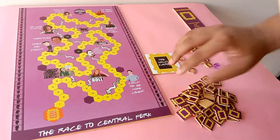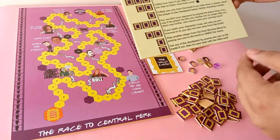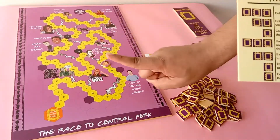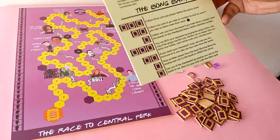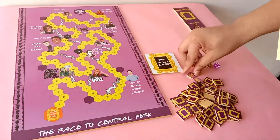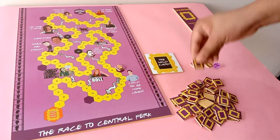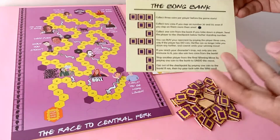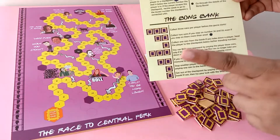It does not matter how many times you land on tiles 36 or 55 — you will always get two coins from the bank. Also, if you take down a player and send them to a checkpoint, you win one coin. Now, what to do with the coins? You can get out of a checkpoint by paying one coin to the bank whenever an opponent takes you down. And then comes the fun part: you can undo the final move of a player by paying one coin to the bank.